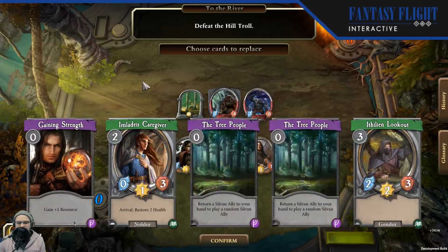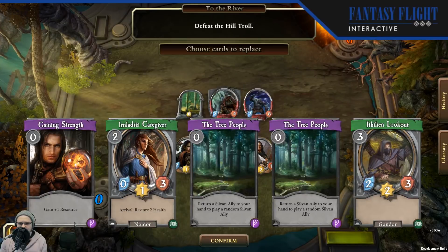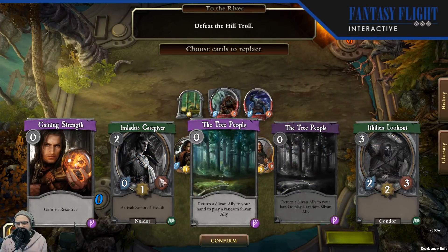We've got to defeat the Hill Troll. And we've already got one of the new cards in our opening hand — Tree People. It's going to be an event that costs zero. It returns a Sylvan ally to your hand to play a random Sylvan ally, chosen from the pool of available cards. There are quite a few Sylvan allies within the core set and the hero pack to select from, and they all have very powerful arrival effects. So with Tree People you can cycle through your Sylvans, get those triggers, and eventually snowball into a bigger advantage.